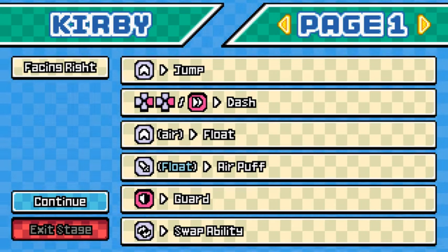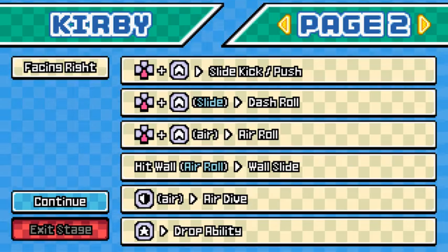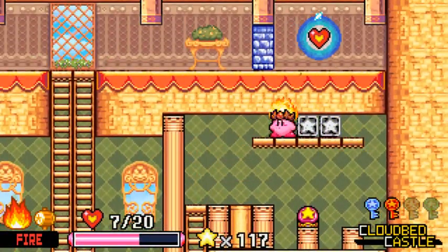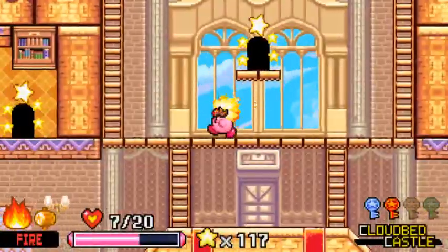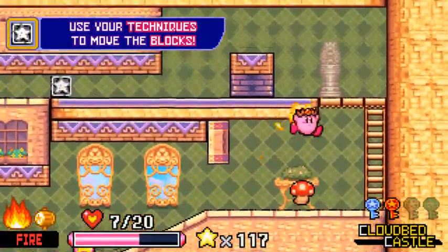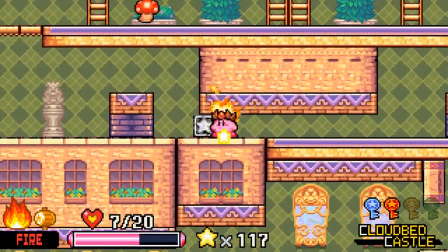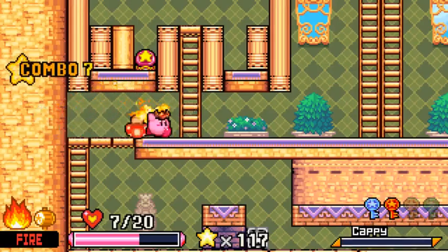Let me look again. Float, air puff, guard, swap ability. Slide kick. Can I slide kick? Ladies and gentlemen, I solved the puzzle. And if you're wondering why I didn't do that last time when I checked the controls — it's because there were a lot of other controls and I just forgot which one in the list was pertinent.